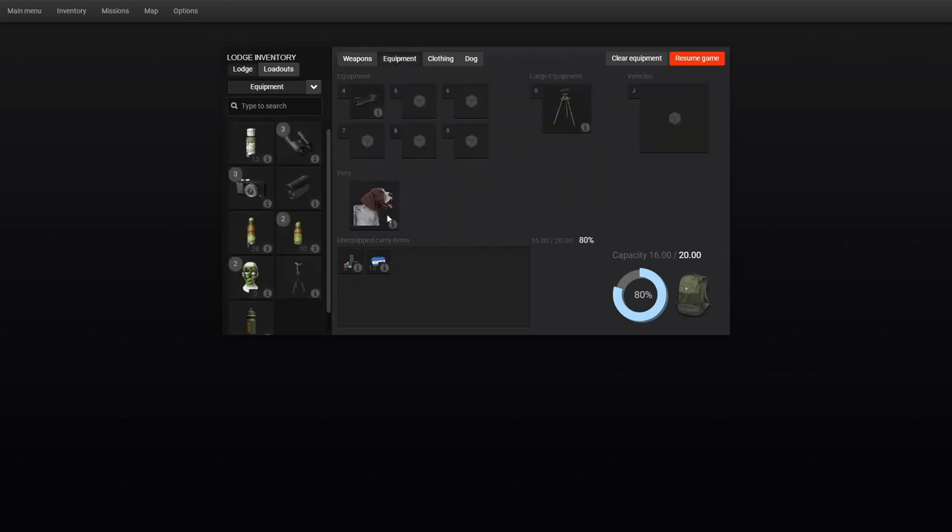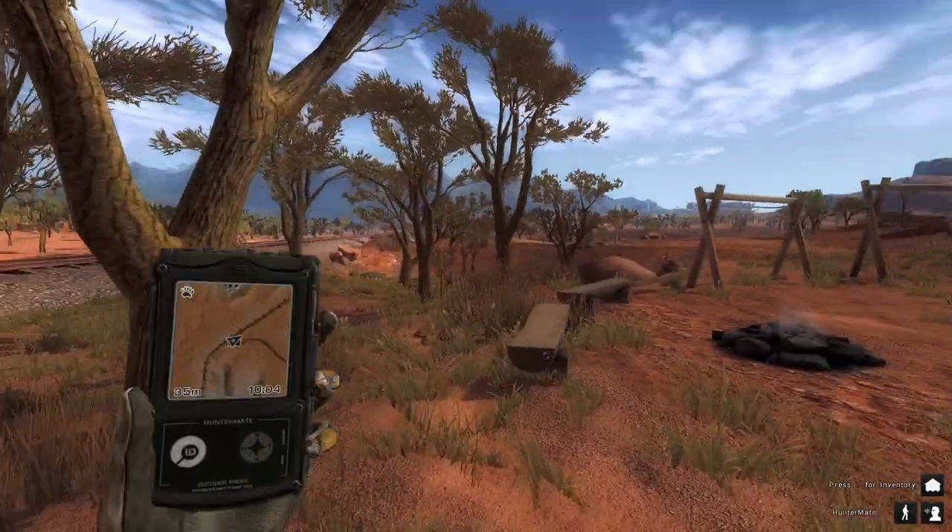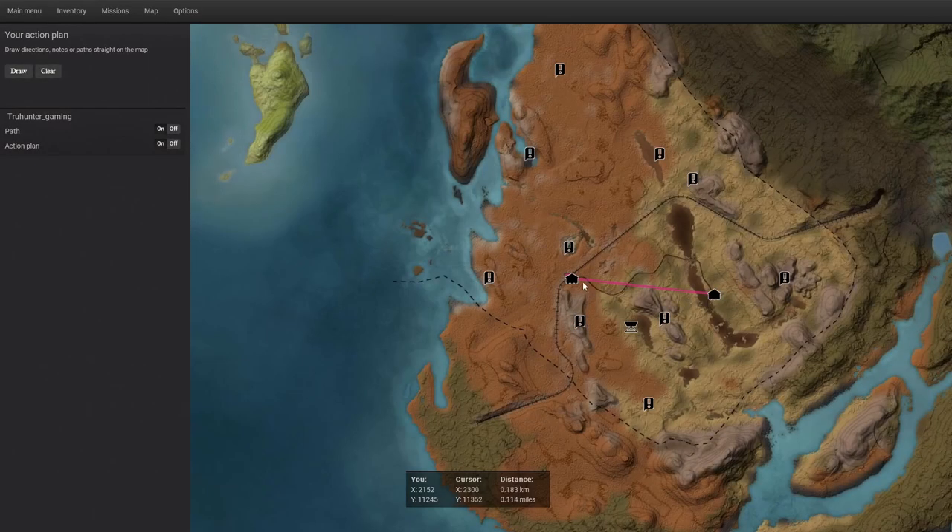Second, you're going to want a German Pointer. You don't have to have one, but this is the absolute best method to find European rabbits fast. Third, you're going to want a tripod so you don't spook them. I like to start at the other lodge and fast travel to the western lodge, because this entire side is essentially European rabbit territory — splitting the map diagonally. We're targeting this northern region.